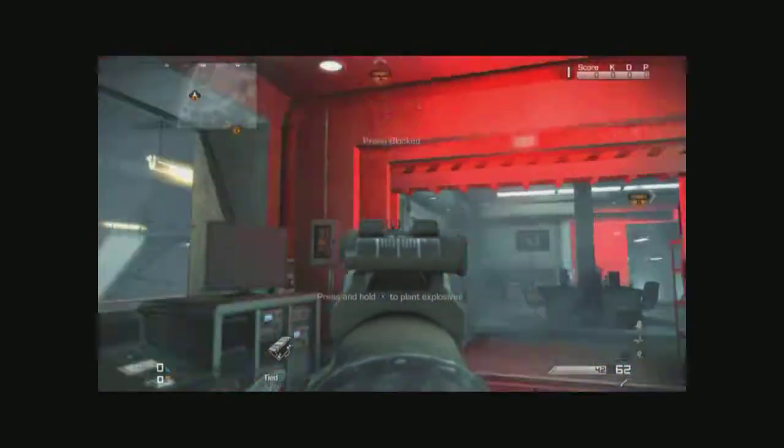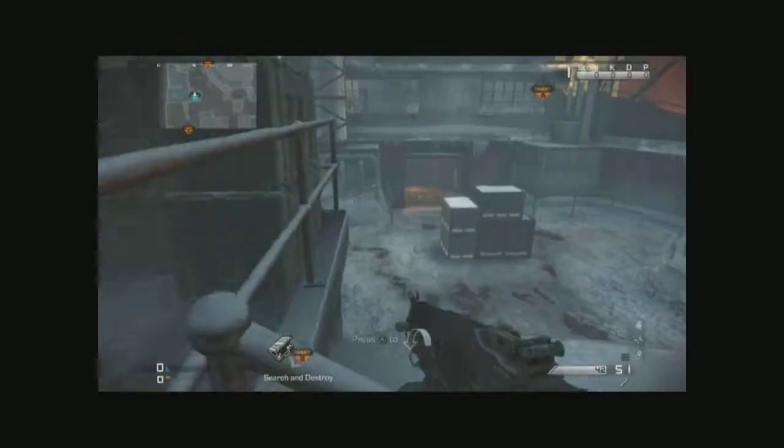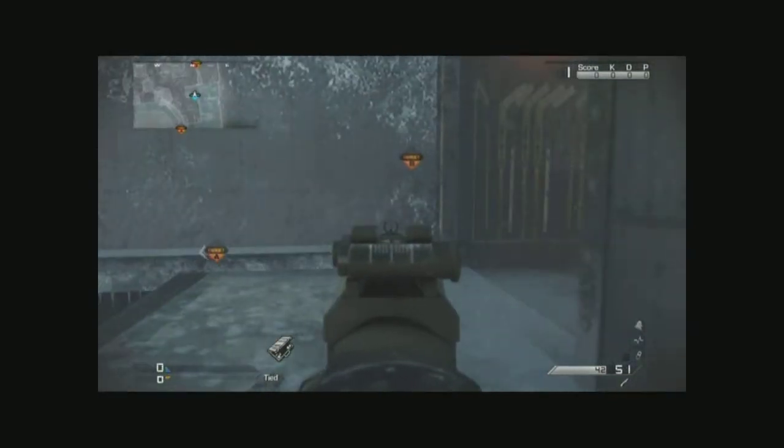Next, over here you can get on top of a bomb — I believe this is a bomb; it's a bit small but you can just get on top of it and look around. You cannot jump over there from it, sadly, which kind of sucks.